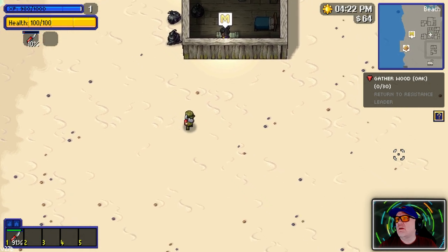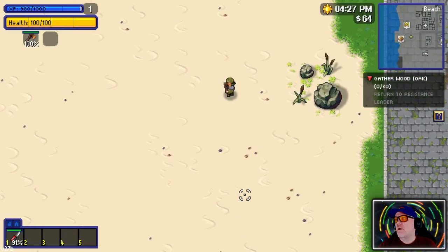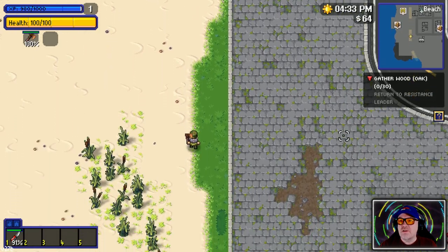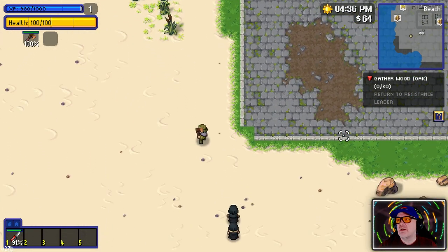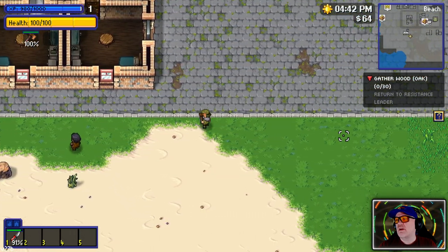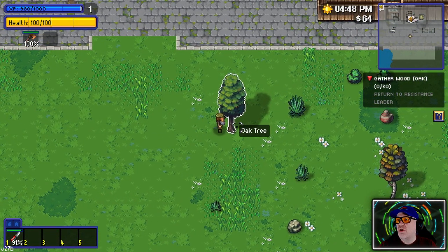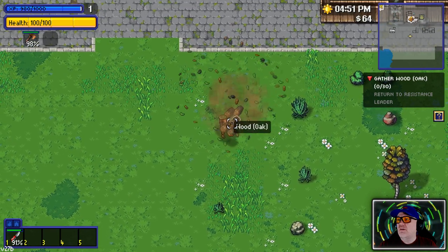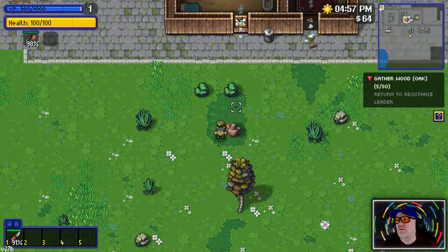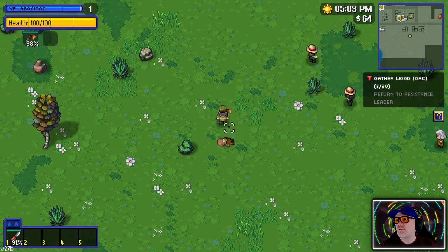Let's switch to an axe and find some trees. Gather wood, oak, 30. The green stuff should have trees somewhere on it. It's like a huge role-playing game! There we go - five oak. No, that's birch, we don't want that. That's an iron boulder. There's that guy that ran into difficulty earlier. These look like oak trees.